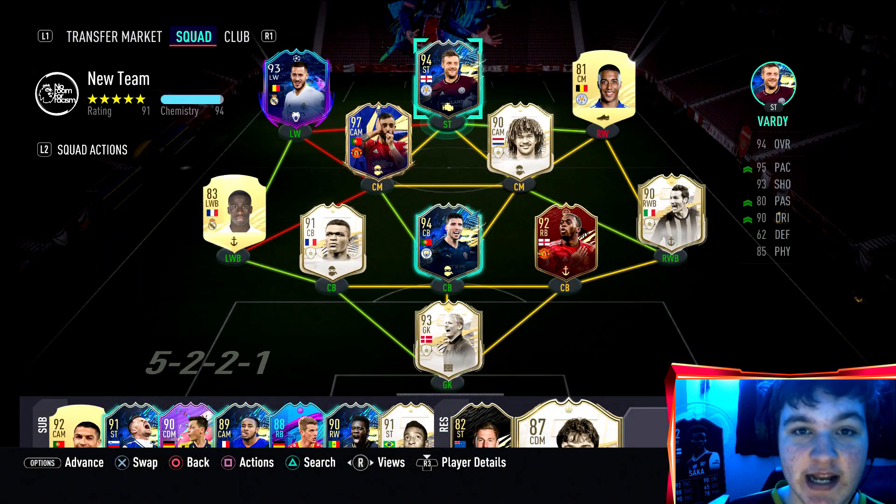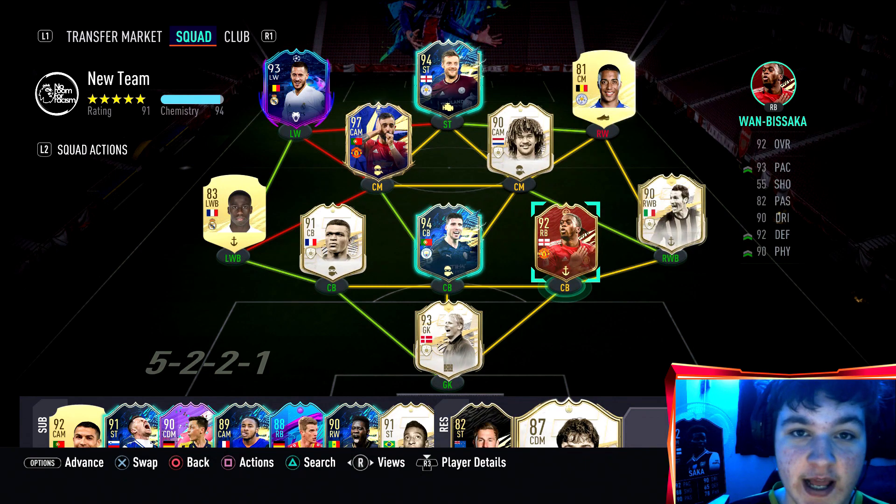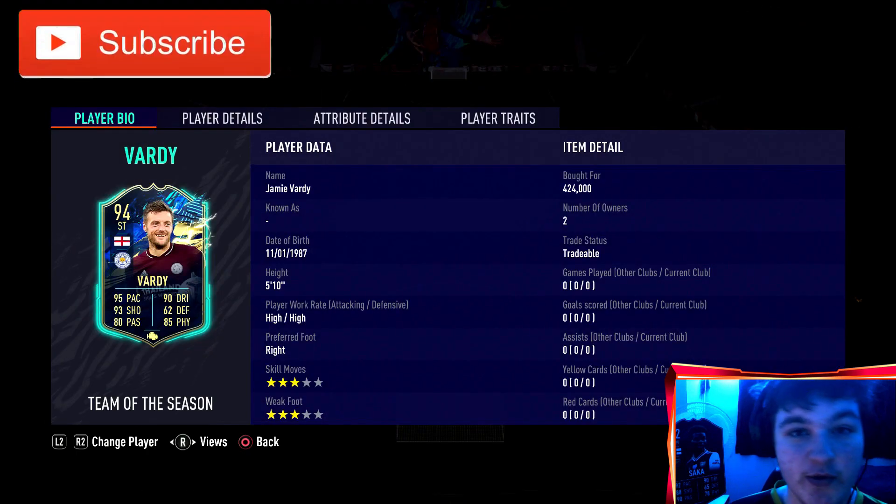Since my last review we have changed it up a little bit — we have moved to five at the back because we did actually pack Ruben Diaz and I need to try using the three center backs. I'm not sure what I'm going to play in game; I may try a three-five-two or three at the back and probably use Aaron Wan-Bissaka as like a right mid pushed up a little bit. We'll see, I'm not decided yet, but boys Jamie Vardy looks absolutely incredible.